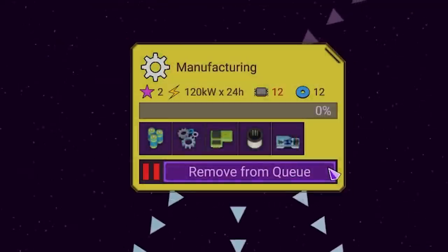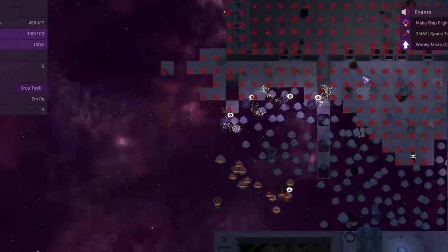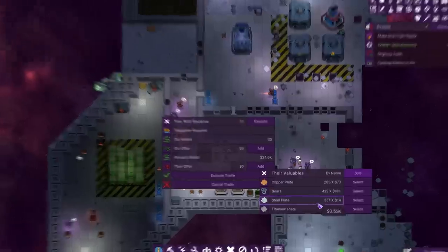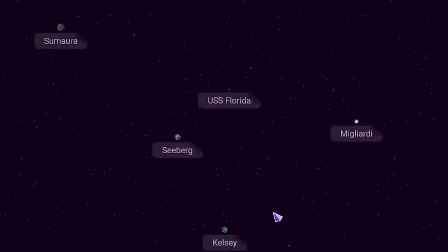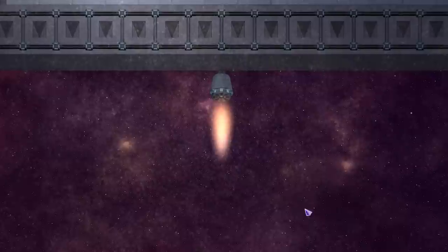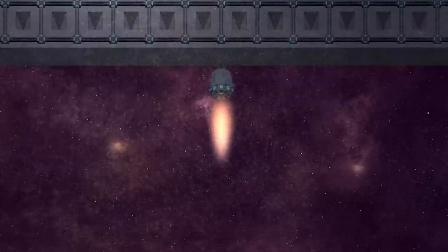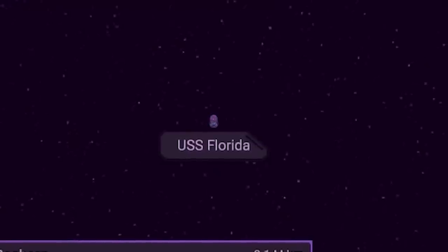Manufacturing came next before we reached our destination, to fabricate our own microchips. Then we scrapped the rest of the ship we didn't need, exchanged with the trader, and finally set our eyes to the skies — the star system, the galaxy, and the whole universe beyond to explore. But for now, we had only one thruster, which meant it would be very, very slow going to Seaberg, the nearest planet.